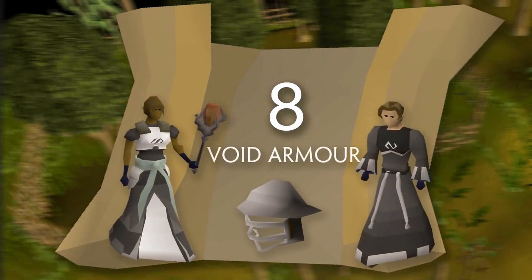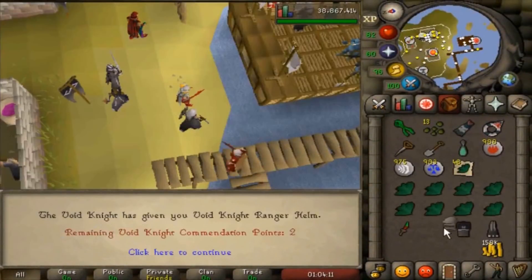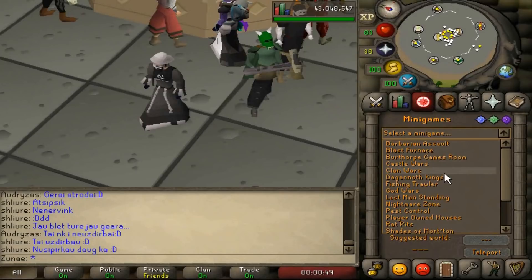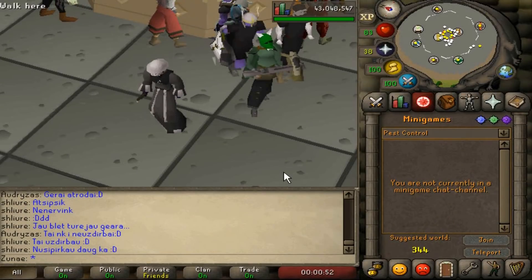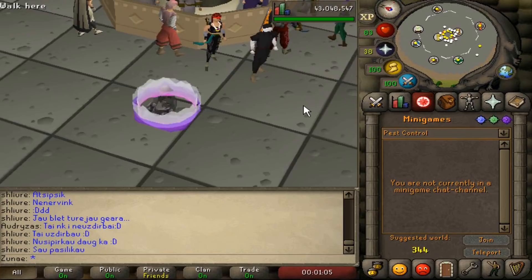Number 8: Void Armor. Void Armor is a set of equipment purchasable through spending points gained by winning rounds of the Pest Control minigame. To get there, click on the minigames button and search for the Pest Control option. Before starting the minigame you need level 42 attack, strength, defense, range, and magic, along with level 22 prayer. All of these levels aren't too hard to get so if you don't have them yet, don't worry.